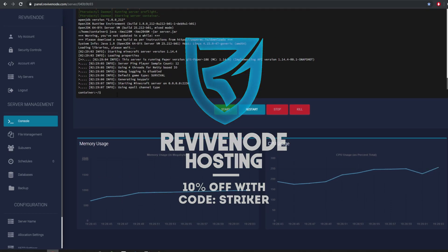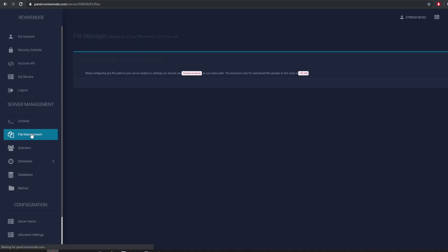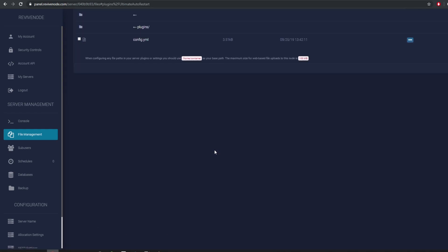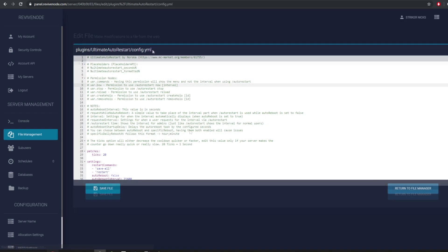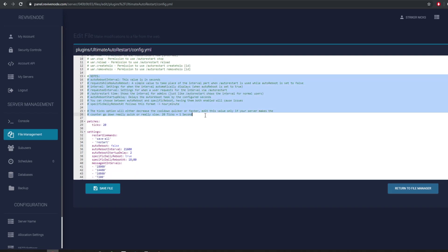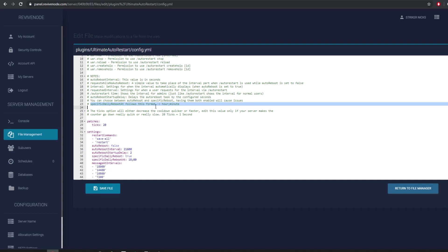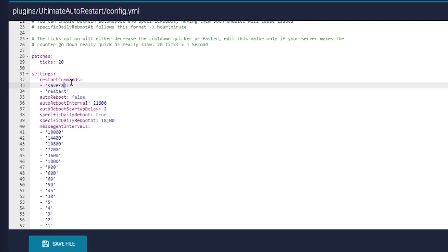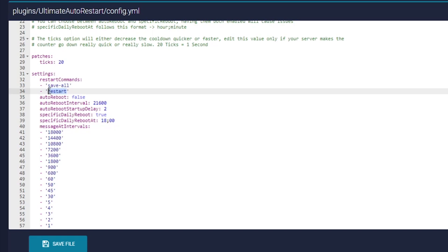Once our server starts back up, let's go over to the plugins folder for the Auto Restart plugin and show you what you can change. We go to Ultimate Auto Restart at the very bottom and open the config. Inside the config, we have built-in placeholders, which is nice because you can show it on your scoreboard if you have PlaceholderAPI hooked in. Make sure you keep your format the same for hours and minutes. Here are your settings for the restart command — when it auto restarts, it saves your server with save-all and then executes the restart command.